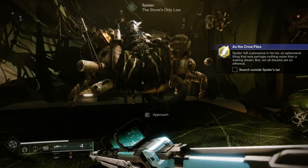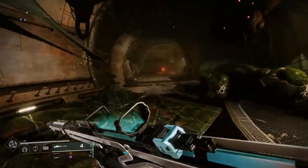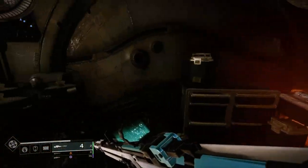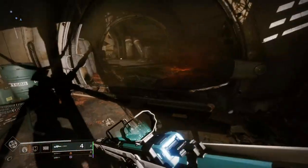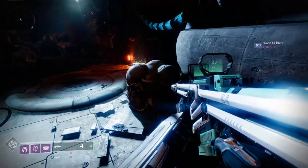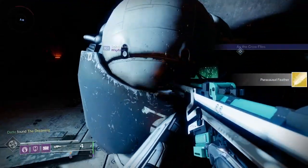To start, you're going to talk with the Spider, who will have the quest in their inventory. The first steps involve finding 5 feathers located on different destinations. The feather will make a noise and have a visual glow effect on the ground. The first feather is immediately in front of the cave entrance where you go to talk to the Spider on the Tangled Shore.